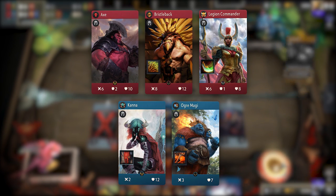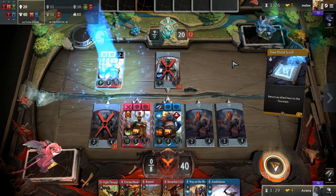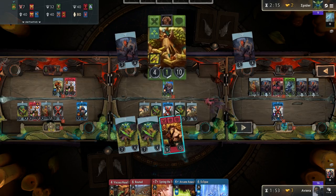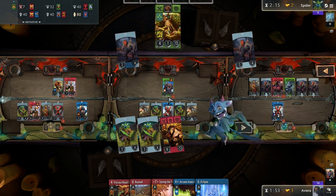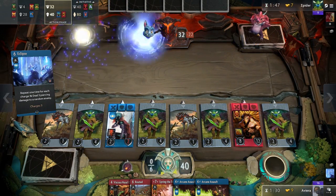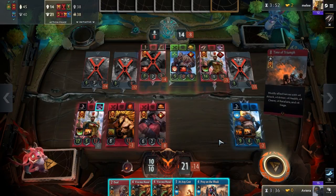Kana here could either come out on the flop or the turn. Coming out on the flop could prove handy as a majority of the blue cards are three or four mana, and if you have two blue heroes ready in two lanes when you have four mana, you can play cards in both. Additionally, Kana would pull in melee creeps to her lane earlier. However, if you want Kana on your flop, then you need to have Axe coming out last, again because you want to play those blue power cards. On the other hand, Kana on the turn gives you some more flexibility.